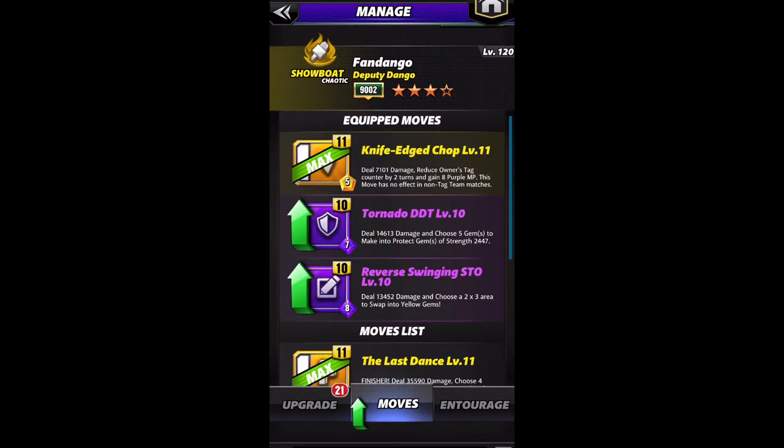So it's the yellow two move, the tag move, and double purple — the move that generates protect gems and the move that generates the two-by-three area of yellow gems.